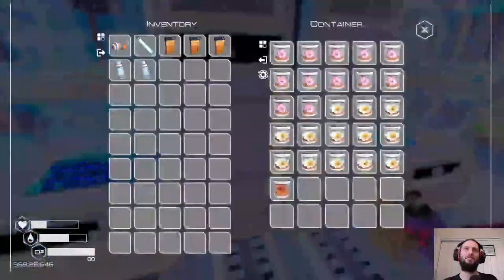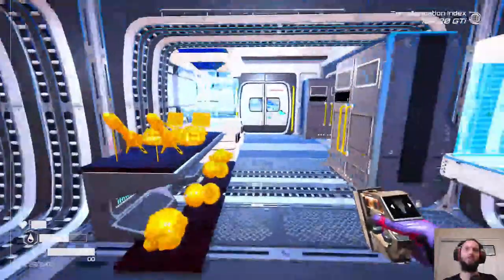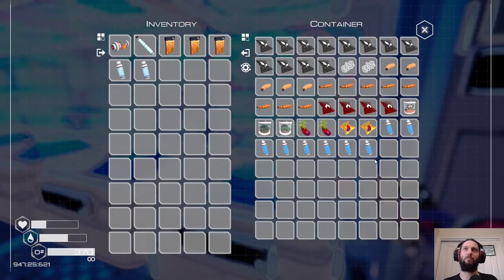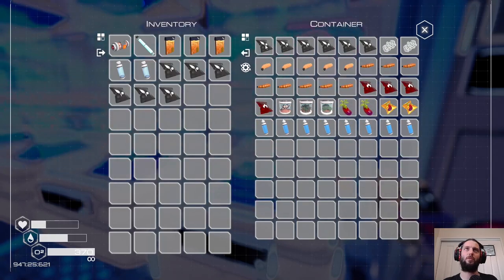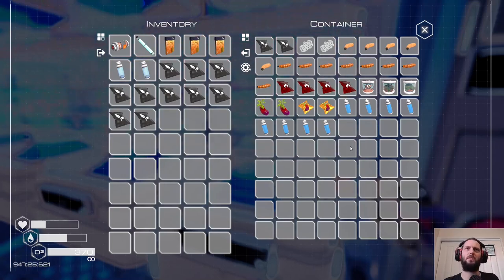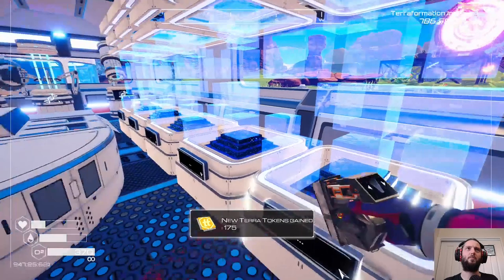I need to plant so many more spreaders - flower spreaders - just to get more stuff going. We have so much tree bark and a ton of fertilizer. For each tier two tree spreader we need two of these. I worked out that the tree spreader was just better than the flower spreader, but I've got flower spreaders to use up anyway.